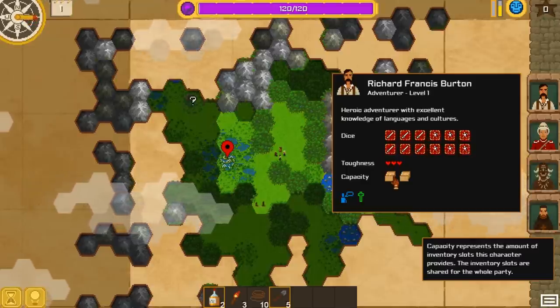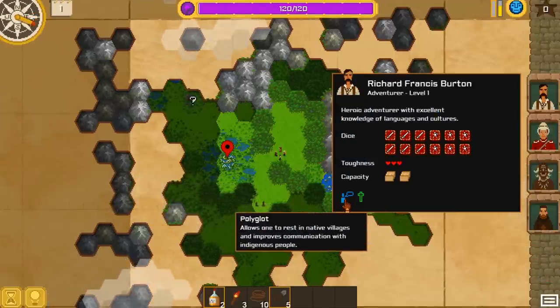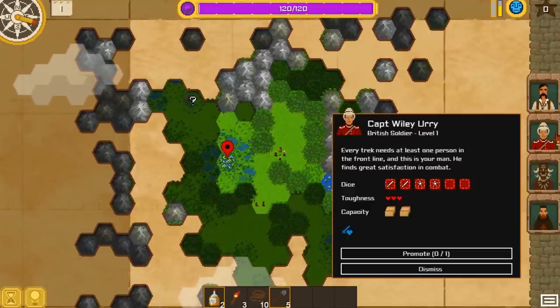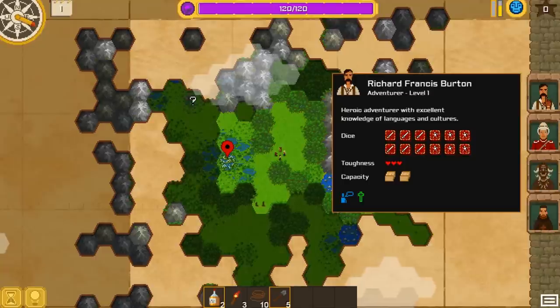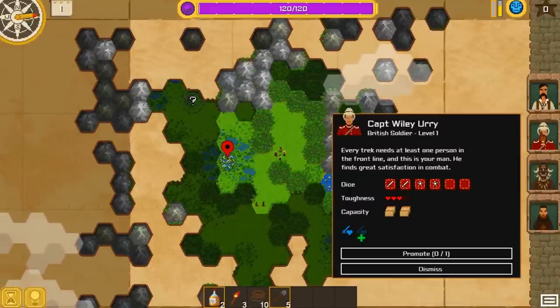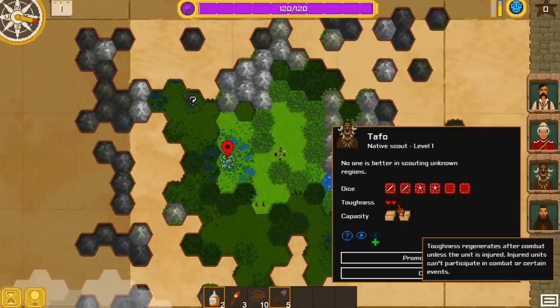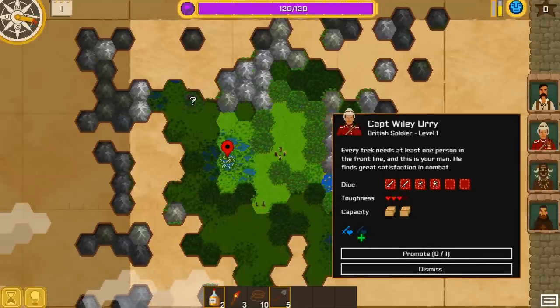These are our health points and our capacity. You can see we have seven slots here, two coming from Richard Burton. He is a polyglot, which allows us to rest in native villages, and he has a mission to escort the missionary. This is our captain, William Erie — he's a British soldier. Every track needs at least one person in the front line, and this is your man. He finds great satisfaction in combat; every time we get into combat and win, we regain sanity from fighting, which is why I like Richard — I tend to hunt a lot and kill animals, which is a great source of sanity. We got Tafo, a native scout level one — no one is better in scouting unknown regions. He has toughness two, capacity two, gives us additional information about the region and increases viewing distance. So this is an ideal start for me.